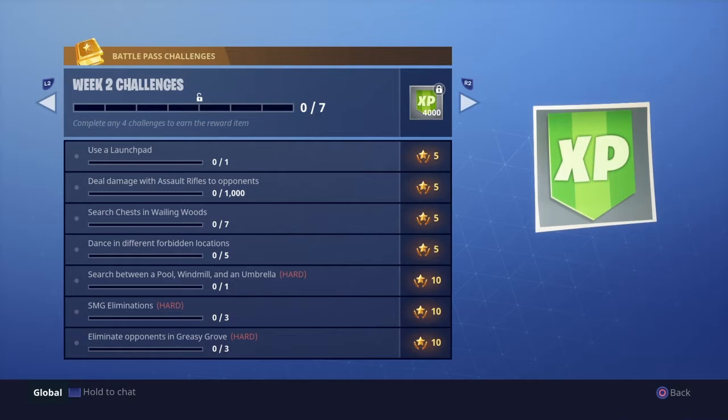For this one we have to drop into the week 2 challenges and it's the 5th one down, which is search between the pool, windmill and umbrella. That is the challenge tutorial I'm going to be showing you guys today.